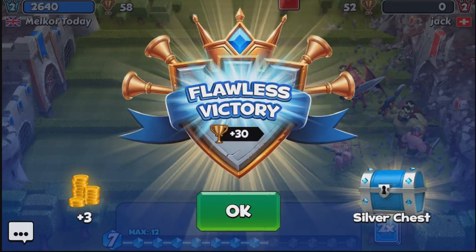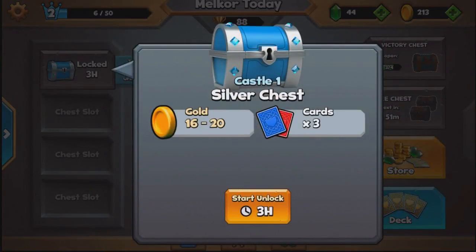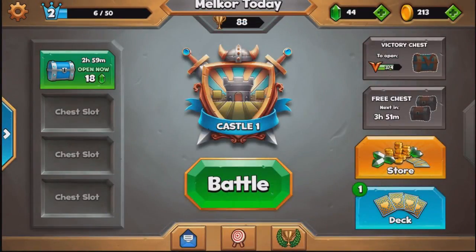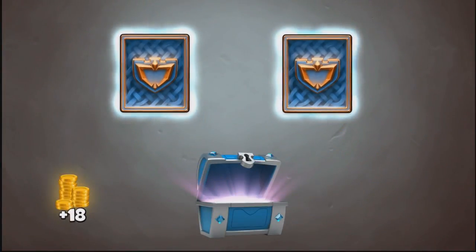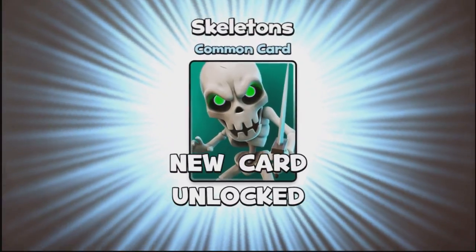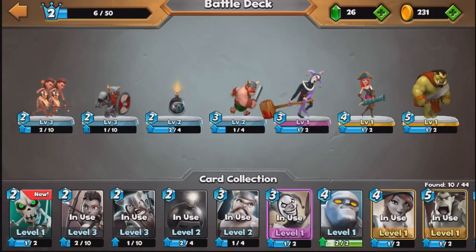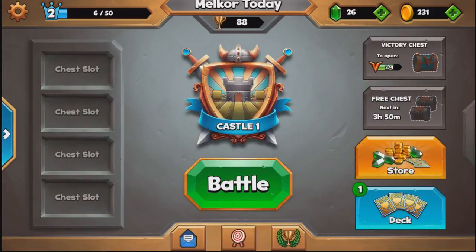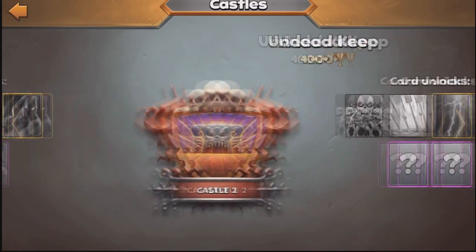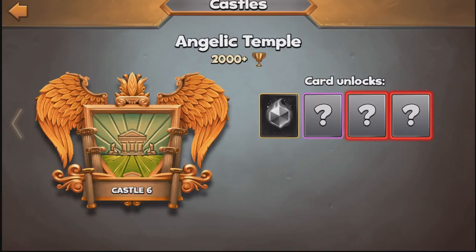We gem this chest and see what we get: two common cards, a new card — the skeletons — and some more archers, as well as 18 gold. We could put them in our deck but the synergy of this deck is working quite well at level 2. Obviously you can progress through different castle levels — my other account is currently in the Angelic Temple with just over 2,000 cups.